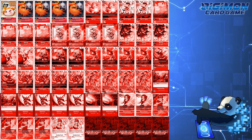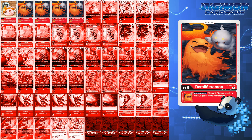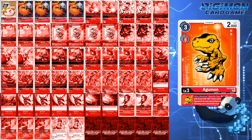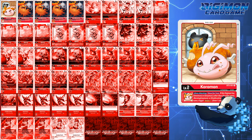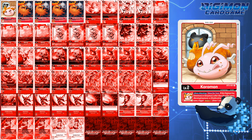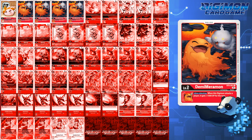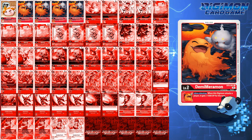For level 2s, I still run 1 Coromon and 4 Demi Maromon. With EX1 Agumon, you now have improved ways of consistently searching for any tamer and Digimon with Agumon in their name. Coromon isn't as necessary, but I still choose to run it over Sekudomon because I have a lot of Greymons in the build. As for Demi Maromon, I'm still getting that plus 1000 DP buff when swinging into security, making my Greymons at minimum 6k attackers to trade with my opponent's blockers.